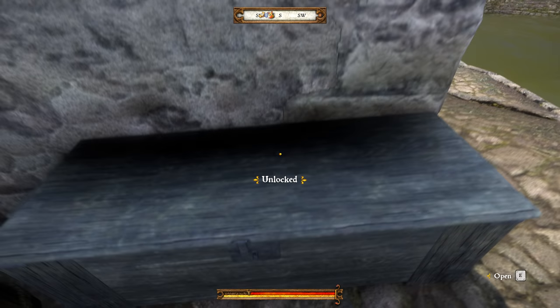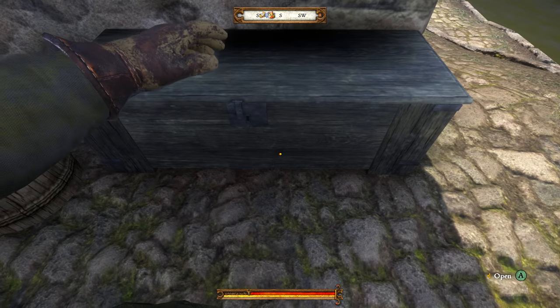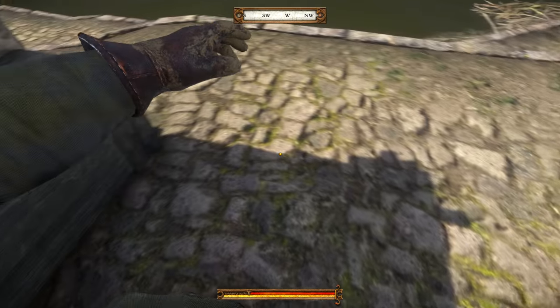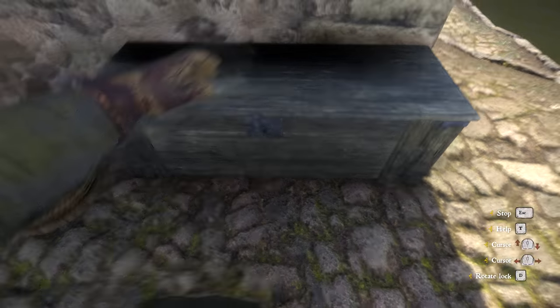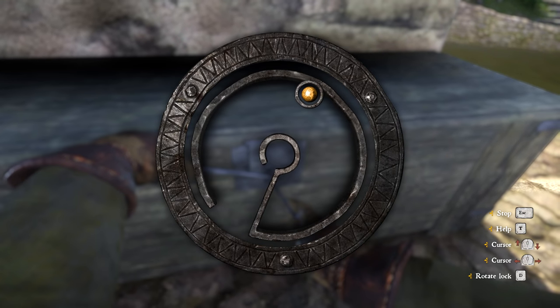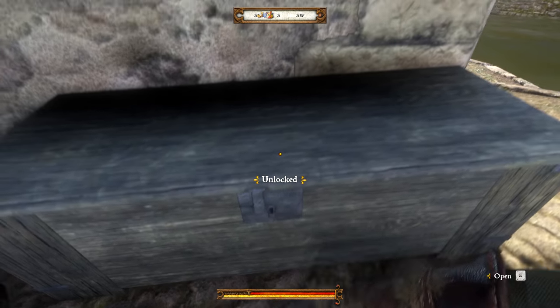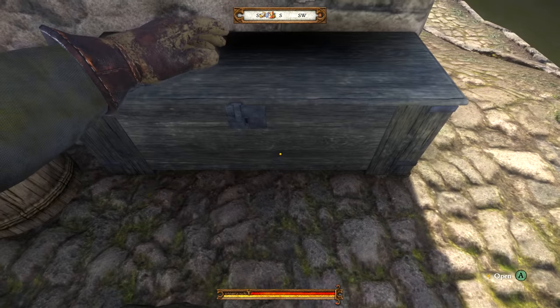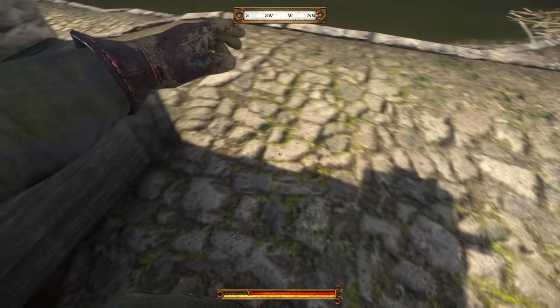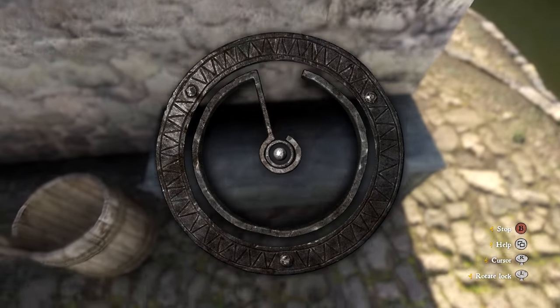Once you get the hang of it and unlock the chest, open it, close it, then turn around and look away to the river, then turn back around and the chest will be locked once more — go ahead and unlock it again. This is an excellent way to get some free lockpicking level ups. Although it may seem like you can't do it, you definitely can.